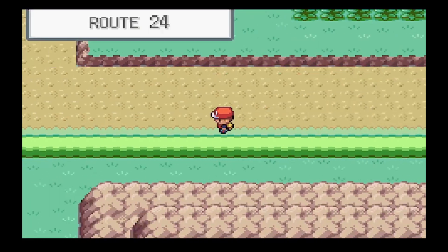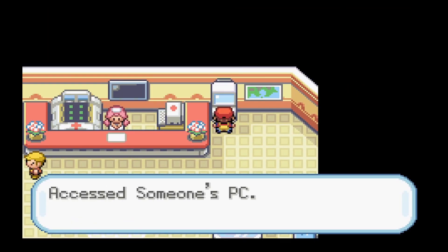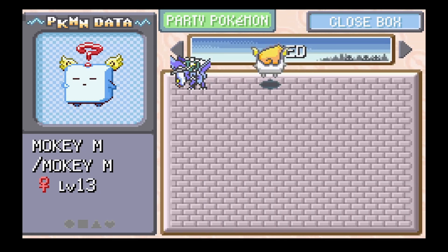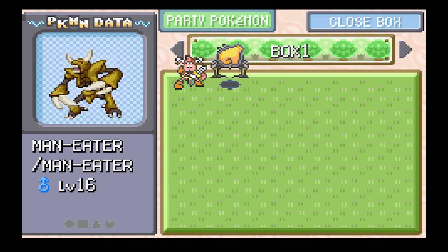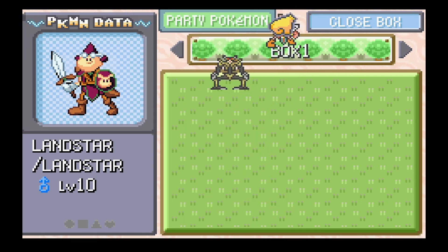We've got to go bury our deceased Mokey Mokey - that didn't last long did it. RIP Mokey Mokey. I wonder if we bring Landstar in - but it's got Hustle. I'm going to Google it. It does evolve into something cool, I'm not going to spoil it, but we won't get it for a while. It'll be long enough that we're better off just leaving him in the daycare for a bit.